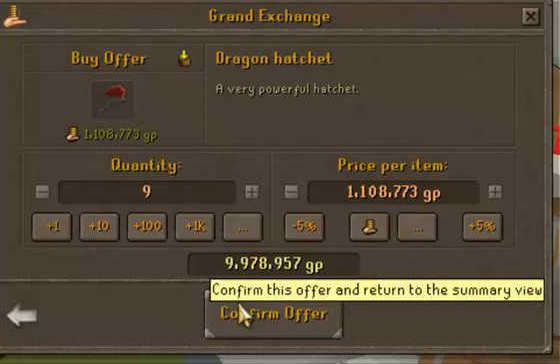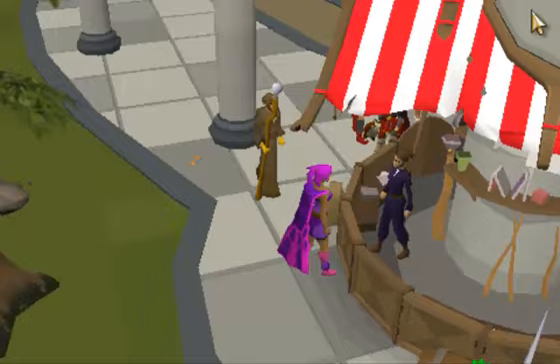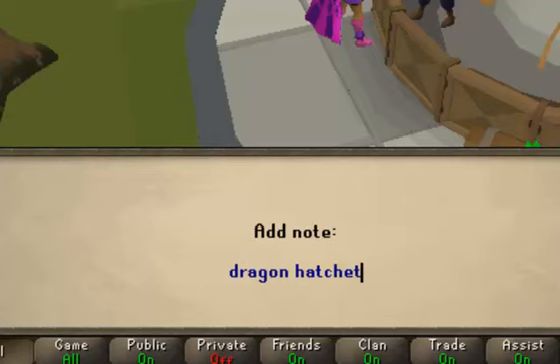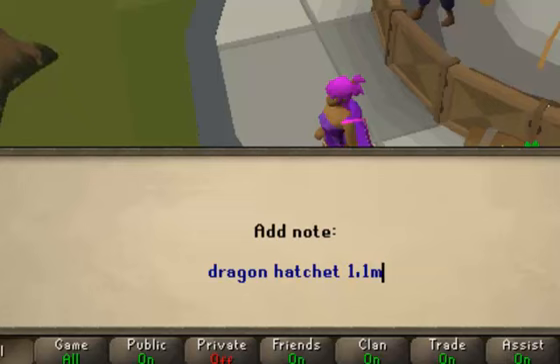Now I'm buying nine more at that price — about 1.1 mil total. I don't really care about the extra 10k difference. Everything you buy, you want to take a note of how much you paid for it. I'm noting 'dragon hatchet — 1.1m' so I know I bought all of them for 1.1 mil each, and I'll know to sell them for more than that when the price goes back up.